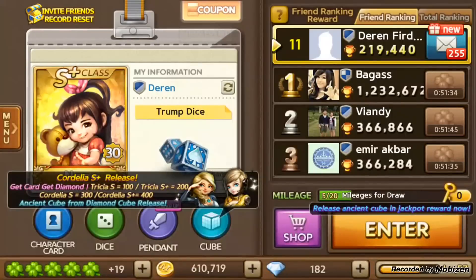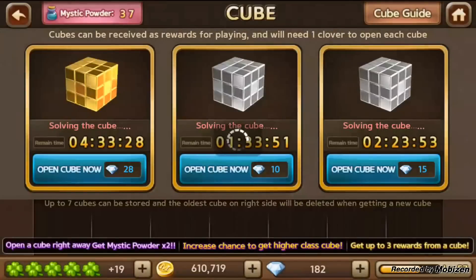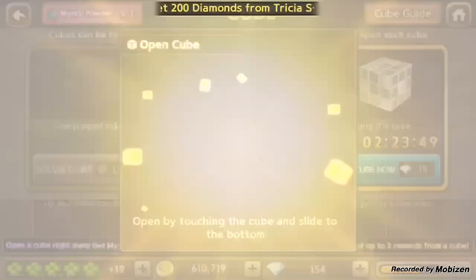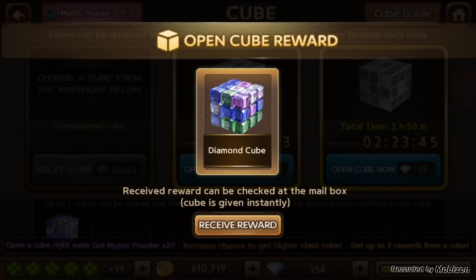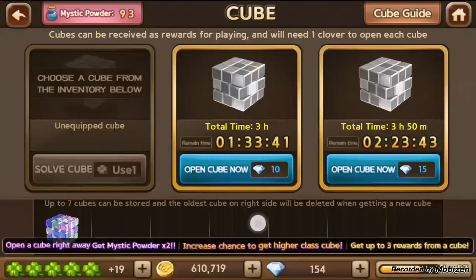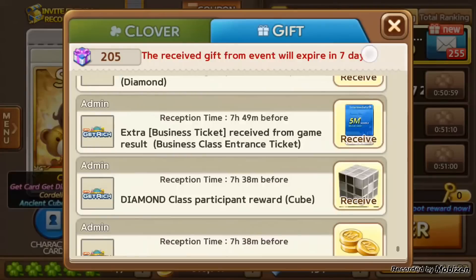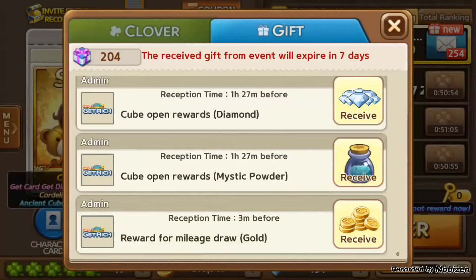Okay, so press cube — I'm going to fast this one. I got a diamond cube. Where's the ancient cube? Oh, I think it's here. Yes, this is the ancient cube that I just got.